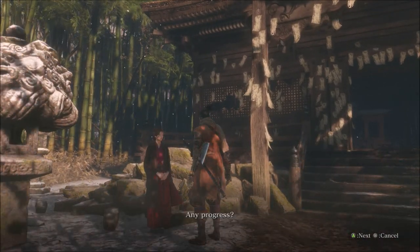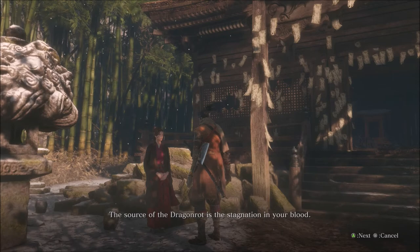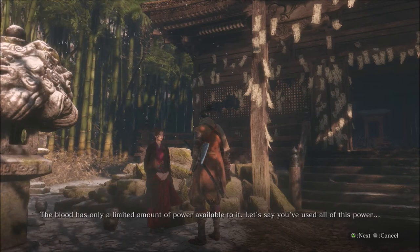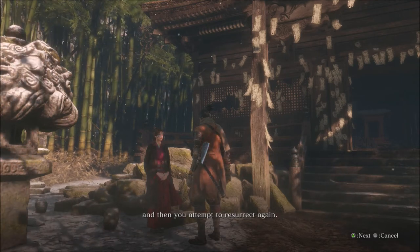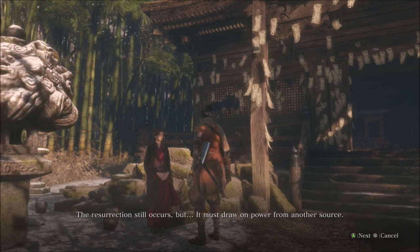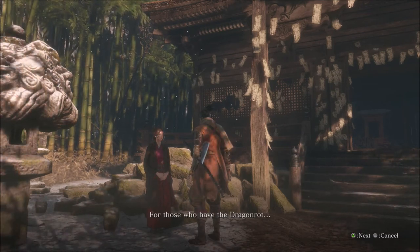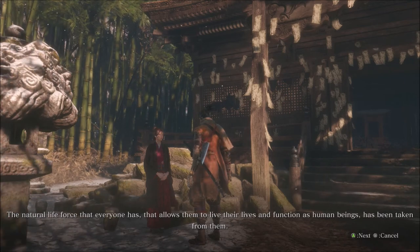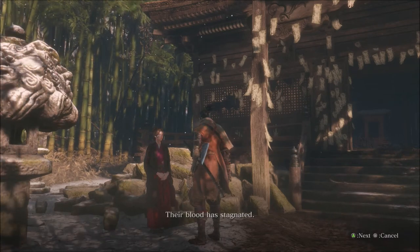I've been waiting for you. Any progress? Yes, I've found some answers. The source of the dragon rot is the stagnation in your blood. What causes the stagnation? The blood has only a limited amount of power available to it. Let's say you've used all of this power and then you attempt to resurrect again. The resurrection still occurs, but it must draw on power from another source — from those that have the dragon rot. Their blood has stagnated.